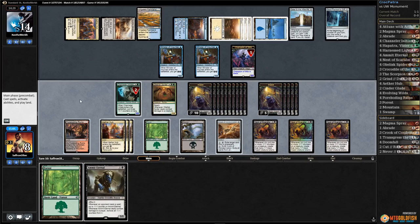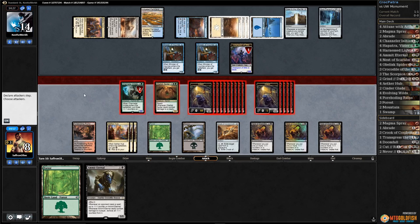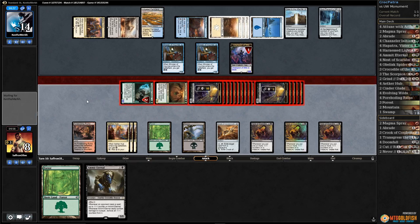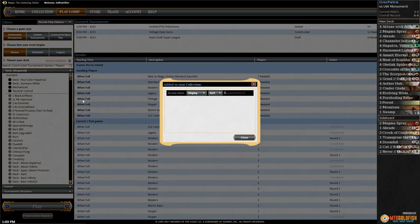We draw a forest. Ten, fifteen, sixteen, seventeen — it should be enough. Let's attack with the crew: seventeen to eleven, should be exactly lethal. Opponent scoops it up — we got there! The combo of Crooks and Nest of Scarabs let us go super wide. That was pretty sweet!